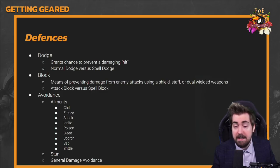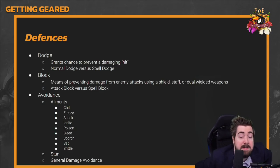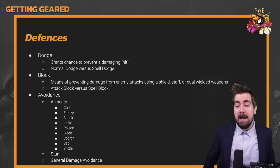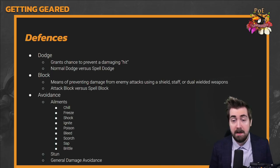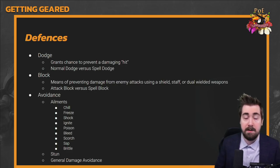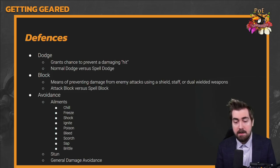Freeze immunity is critically important — especially when opening Strongboxes. If you get frozen, there's very little you can do, and it removes one of your biggest defenses: movement. Being able to run around so monsters attack where you were but miss is a very strong form of defense in Path of Exile. After freeze and bleed immunity, curse immunity is the third priority, and shock immunity is fourth.